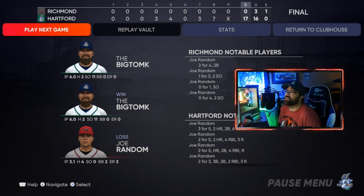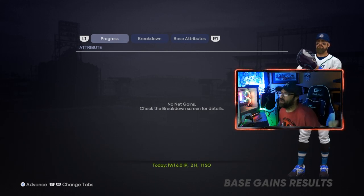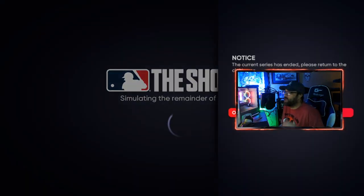Since we're doing the pitcher glitch, we're going to go to 'Play Next Game.' I want to show you something here — it says 'Progress: No Net Gains.' This is fine, this is what you're supposed to see. If you actually notice, this is for your attributes — this isn't for the program and what you're actually doing here. It's no big deal. We'll have to simulate through a couple more games.